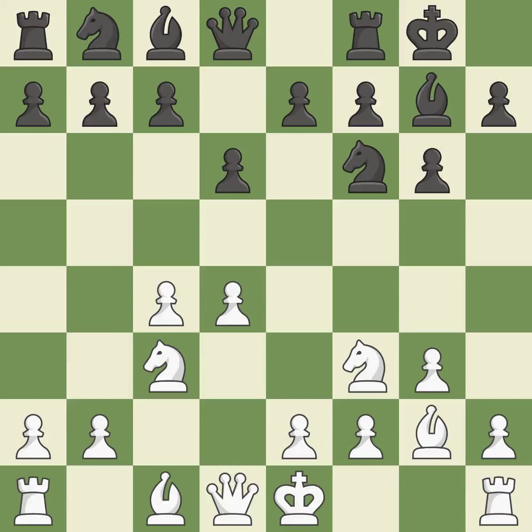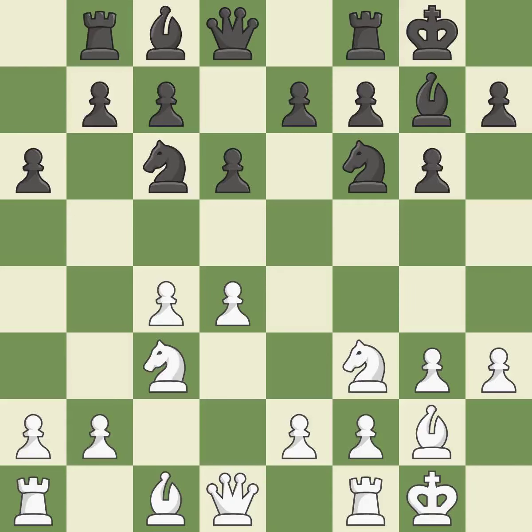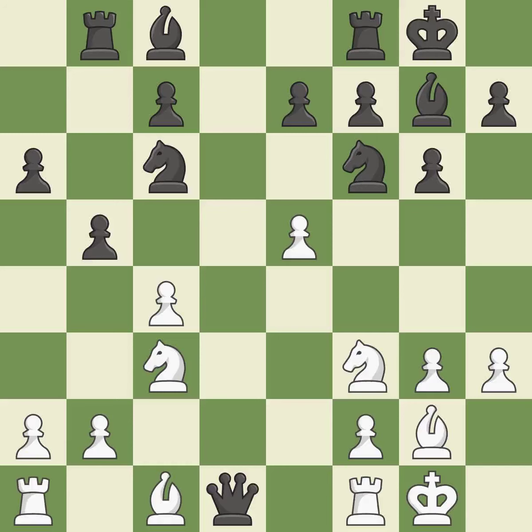The bishop is prepared to grow into a functional square. This develops a knight from its starting square, activating it. Castling gets the king to a safer square, out of the center of the board, while also developing a rook. Castling to the same side as the opponent avoids some of the attacking associated with opposite-side castling. This develops a rook off its starting square, getting it into the action. This threatens to kick a knight, and keeps the material balance in check with a good exchange. Recaptures — it is the last book move.